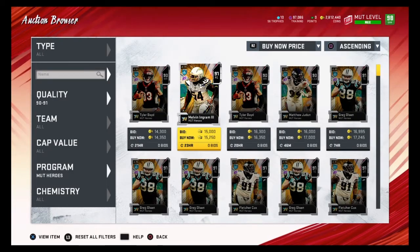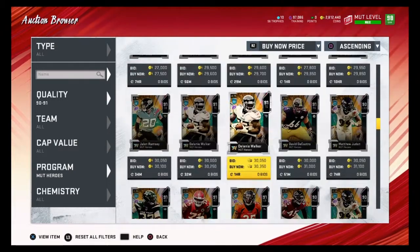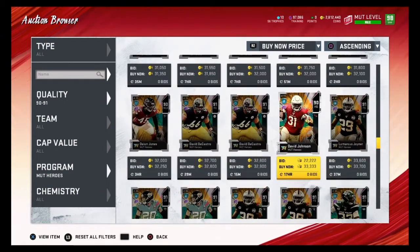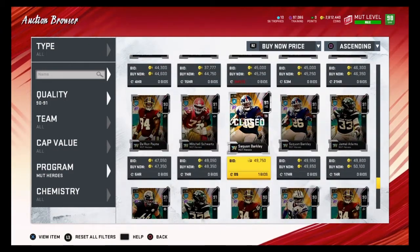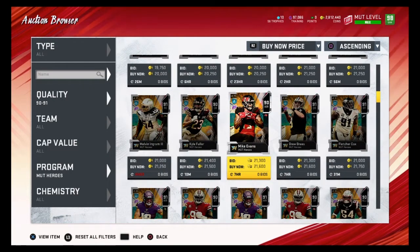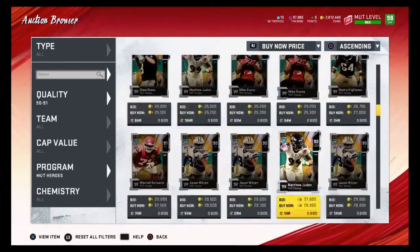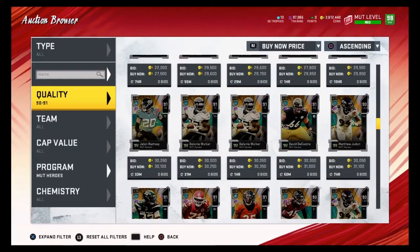Here are the players you can pull. It usually costs 10 to 15k to do the set, so worst case you might lose 5,000 coins. You want to pull somebody worth over 20,000 coins. Good players to pull include Jason Witten, Delaney Walker, David Acasio, Jalen Ramsey, Jamal Adams, Deon Jones, David Johnson, LaMarcus Joyner, and Saquon Barkley. There are 32 different players and about 20 are profitable, giving you over a 50% chance to profit. About 8 of those 20 can profit you over 10,000 coins, so you have about a 25% chance to make over 10k.